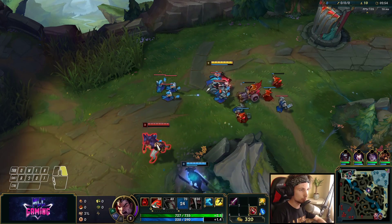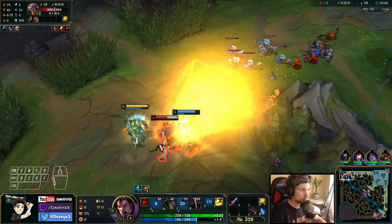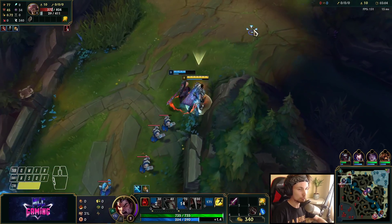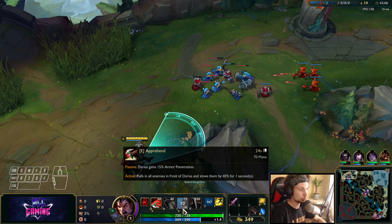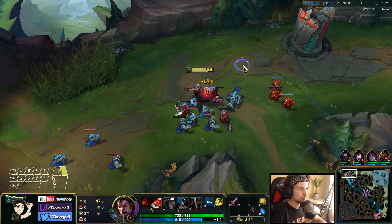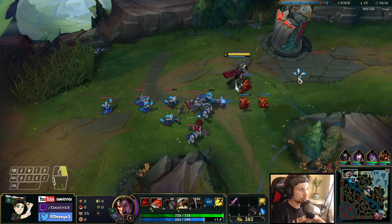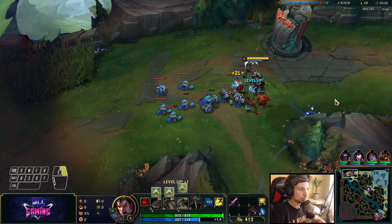We also have the jungler here — that was actually really close. Unfortunately we can't get him because I don't have my W yet and I missed my E. I just missed it by one step, but no problem. We popped Ghost and we got his Flash, which is pretty huge, especially early on in the game. Now we can decide when we want to all-in this guy.